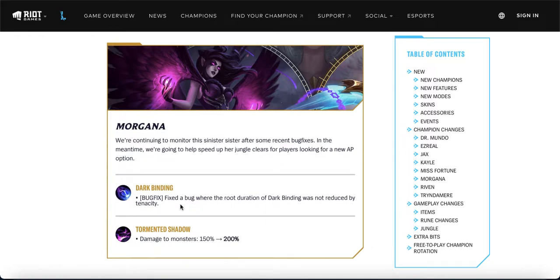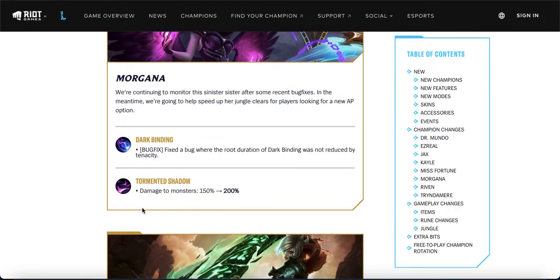Morgana: fixing a bug in Dark Binding where the CC duration was not being affected by tenacity. That explains why being hit by Dark Binding felt so long even with Merc Treads and 110 tenacity. Glad they're fixing it. For her W, Tormented Soil damage to monsters is going up from 150 to 200, which makes Morgana jungle very viable as an AP jungle option — something the jungle really lacks at the moment. I actually have Morgana jungle gameplay on the channel.